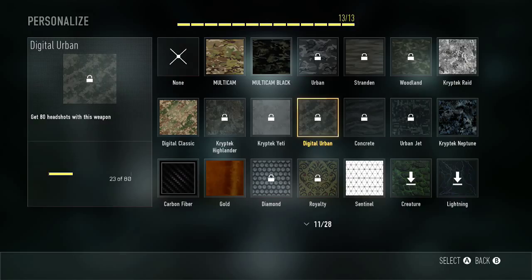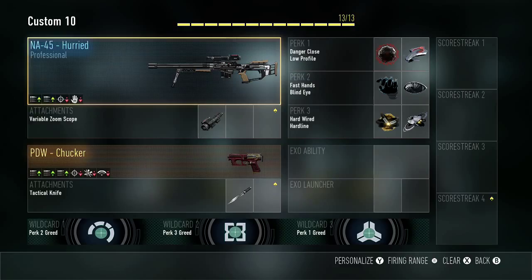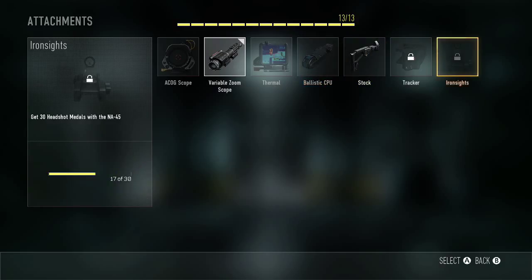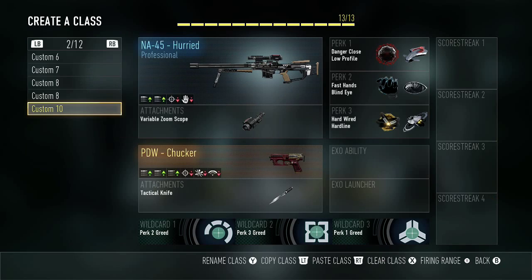What I'm really trying to do is get 80 headshots — I'm only at 23 right now, so it's going to take forever. It's going to bring a hurt on my KD ratio, which it already has. I also think you can get Iron Sights for this — you need 30 headshots and I'm already at 17, but the tracking is a bit confusing.